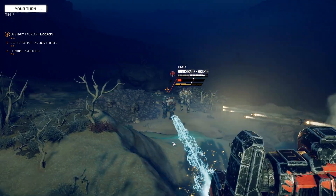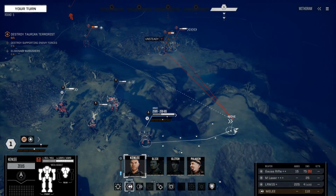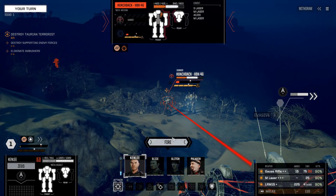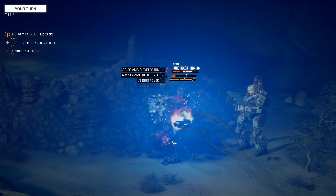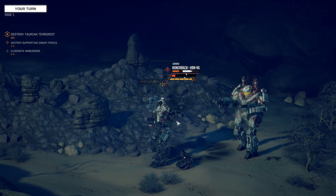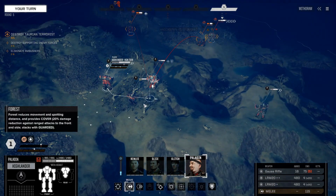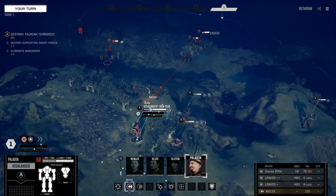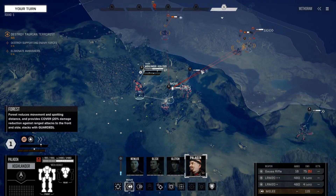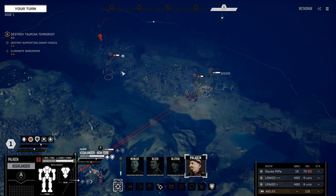I hate wasting those shots and not getting anything out of it. The AC20 would have hit that guy but instead it missed - three out of four times it's supposed to hit and that was the one miss. The Highlander - I don't want him taking extra shots. If I move him over here, these guys can't get much evasion but they can shoot and kill him. Put the Gauss rifle on him, put your shots on him - that's what I'd like to see.